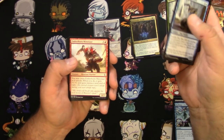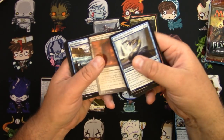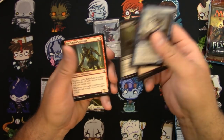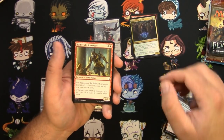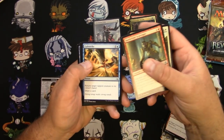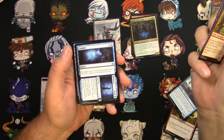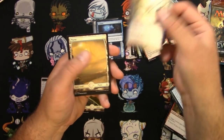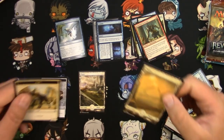I do like the Egyptian setting. A lot of fun. Minotaurs, Floodwaters, Wasteland Scorpion, Battlefield Scavenger, Renewed Faith, Gale Strike, and a Commit to Memory. An Aven Initiate is the foil. And a Cat Token.